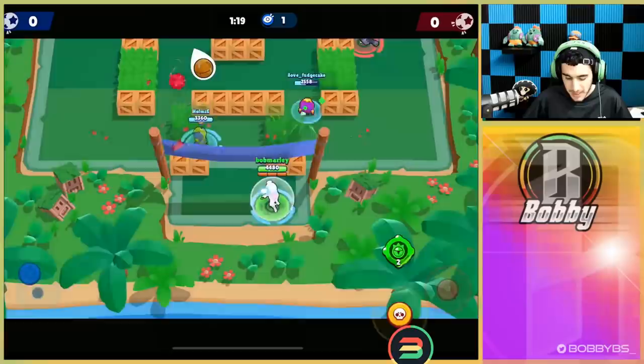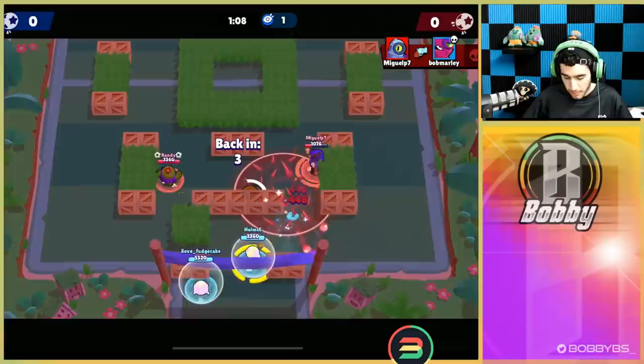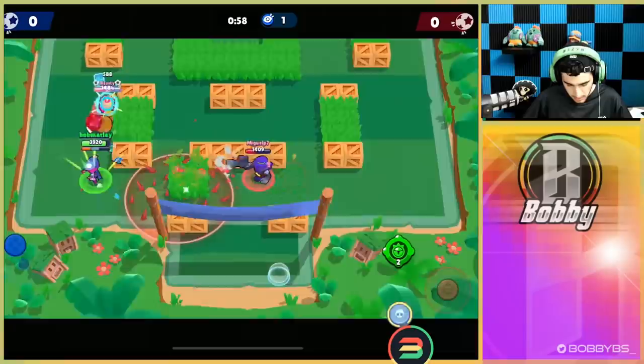We're in a pretty bad position just trying to gain some health. We're gonna go down. We don't want to waste our super there — we might not have hit it and we definitely don't want to waste the only good part about Tara. Let's go for a solo pull instead. The Spike decides not to walk it in, so we're gonna be able to get that kill and move the ball up enough to the point where they're not going to be able to score for now.